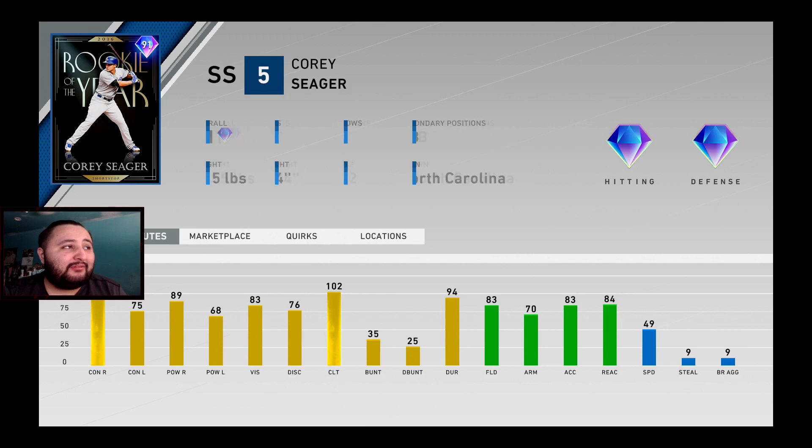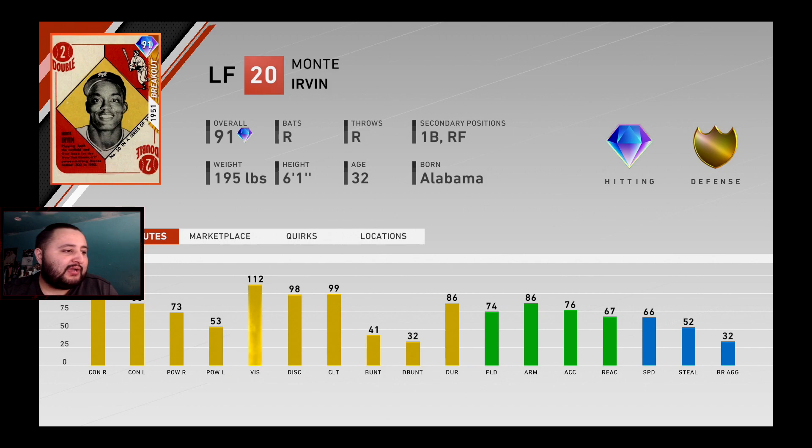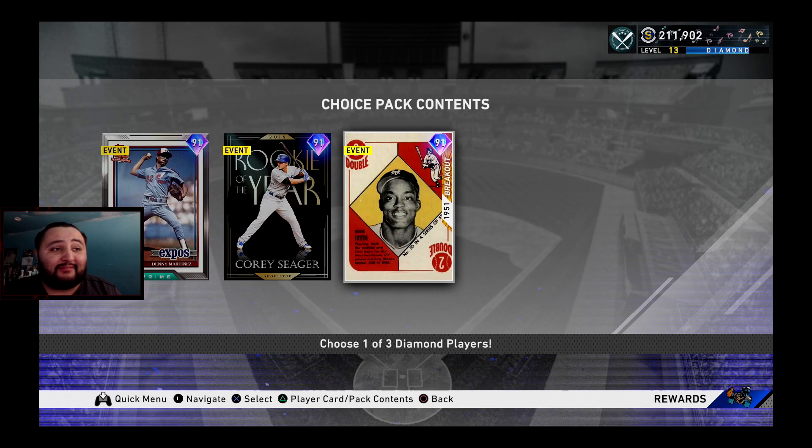The third choice is breakout card Monte Irvin: 92 contact against righties, 86 against lefties, 73 power against righties, 53 against lefties, 112 vision, 74 fielding, 86 arm. A lot of people are probably not going to go this card, so if you're looking to invest, this card might rise in price in three to four months. It could be a solid long-term stub investment.